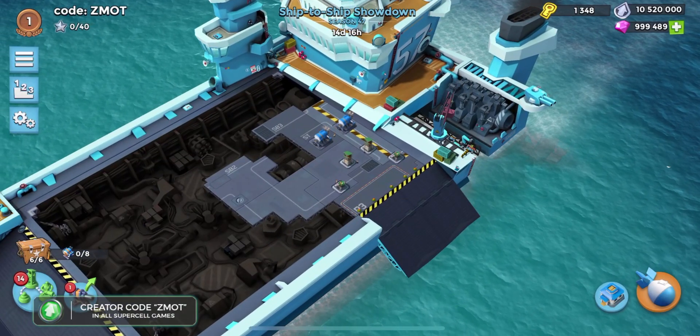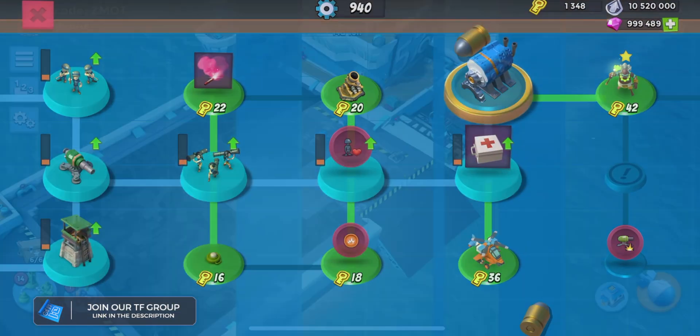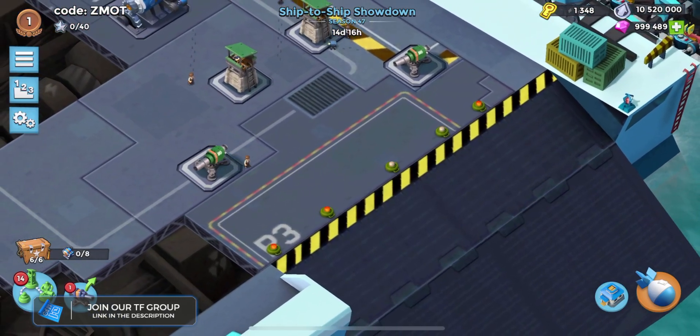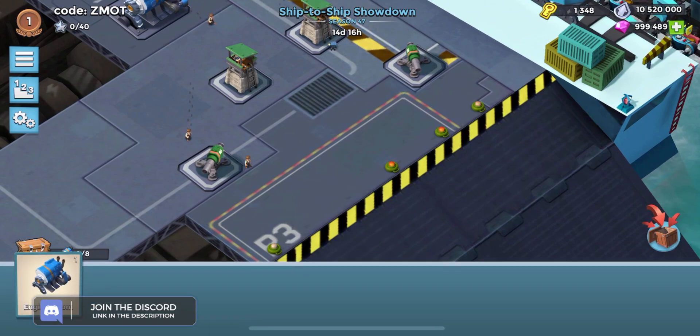A couple of warnings to show you. First of all, number one: you can see we don't have mines unlocked, but for whatever reason we do have mines sitting here. So if you pick those mines up, they just disappear into the ether. Don't pick those up and you get five free mines. That is step number one.